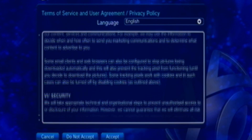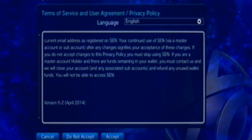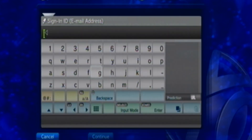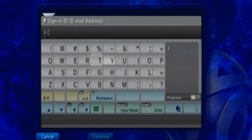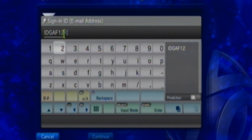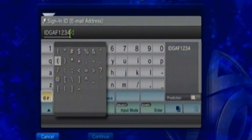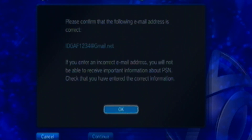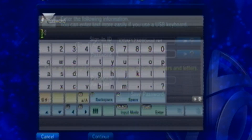We're just going to hurry up and get through this Terms of Service, which is the most annoying thing ever — I really do have to agree. I mean, it's kind of smart for Sony, if you think about it. Once you're done with the Terms of Service, make an email. I'm just going to put something like 'IDGAF1234 at Gmail dot net.' It'll work even if it's not a real thing. And it says something — just hit OK.